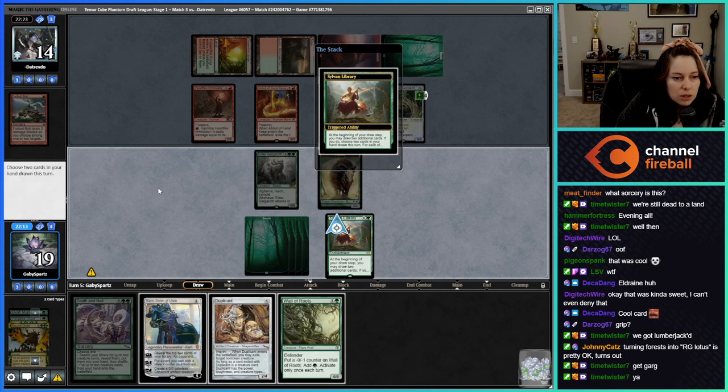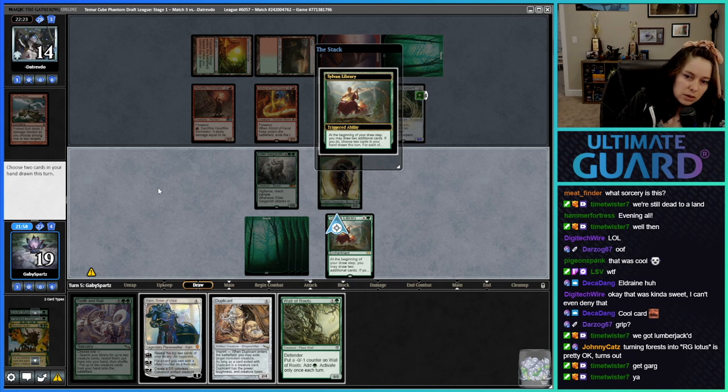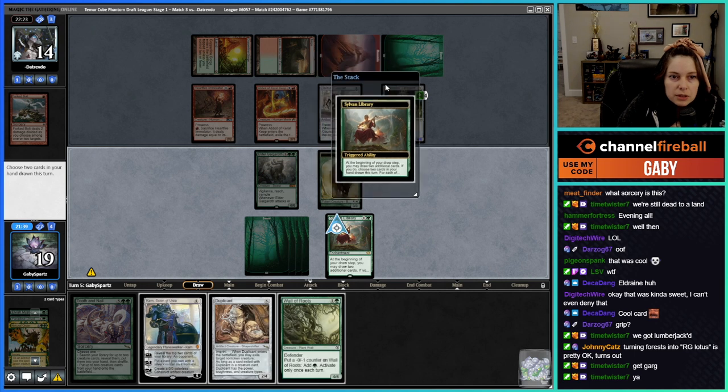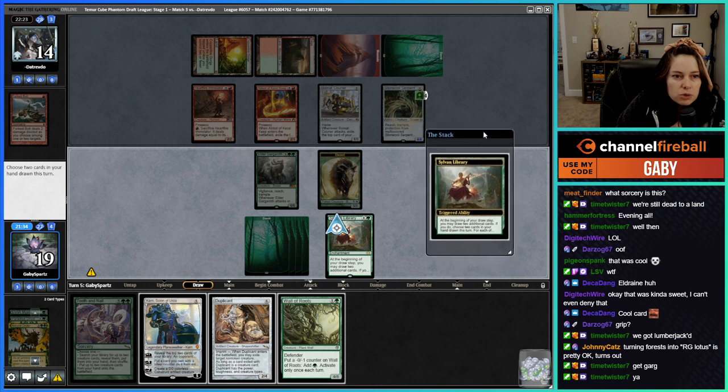Use the ability — Wall of Roots, Duplicate. We could keep Karn, then put Duplicate and Wall of Roots back on top. Karn tick up — that's a way to clear them. Maybe we don't even attack with Gargaroth here, because I think they're just gonna trade off with Stone Coil Serpent plus their removal.